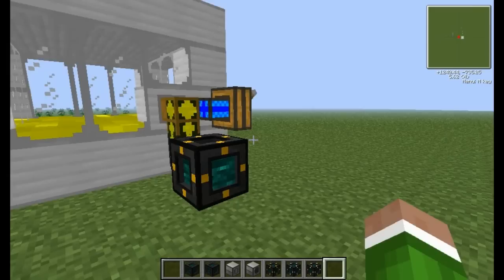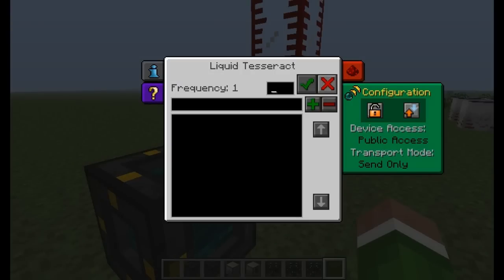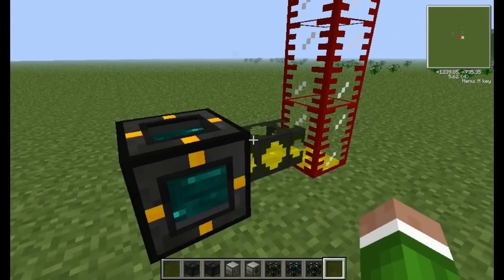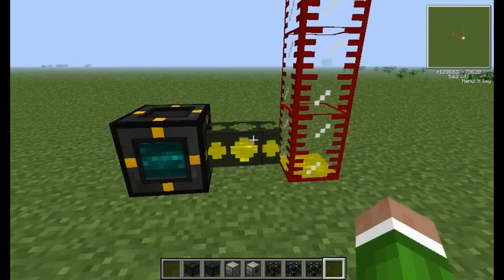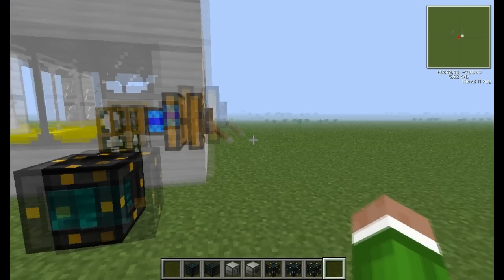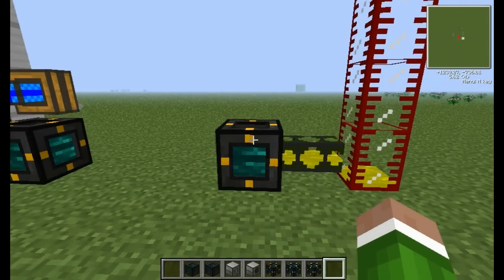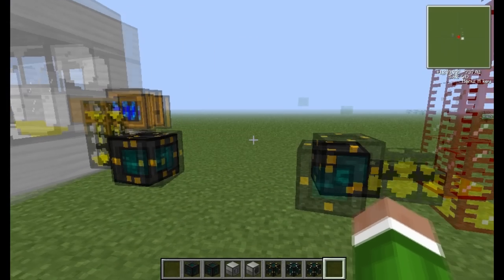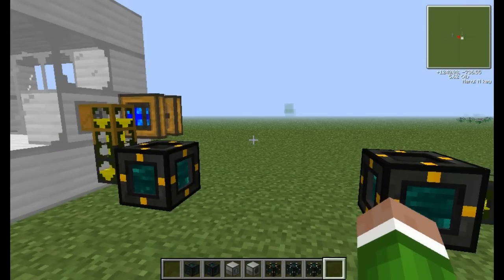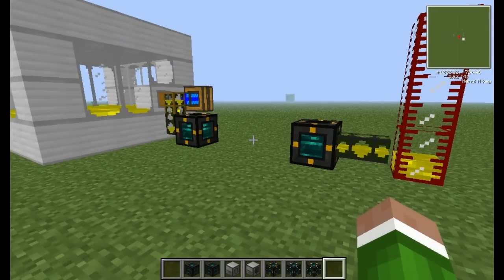Next we have the Liquid Tesseract. Pretty much works the same way — just set it to a Frequency and then your Configuration. Make sure that one's on Send Only, since that's going outbound, and then this one is on Receive Only, both on Frequency 1. Now the liquid is being transferred wirelessly over to that tank. This is pretty useful because you could have it set up with a pump and send water to your base, or lava, or oil, and you don't have to set up this long gross cabling or piping that takes forever to hook up. You could just use these Tesseracts, which is a lot easier and so much faster. I think this is probably the most useful part of the Tesseracts — basically teleporting liquid.